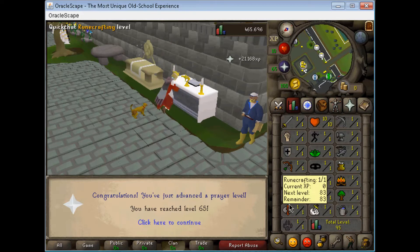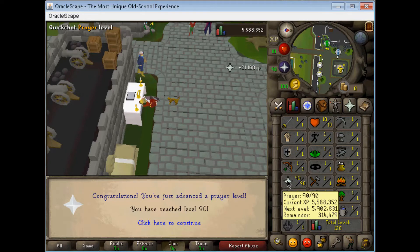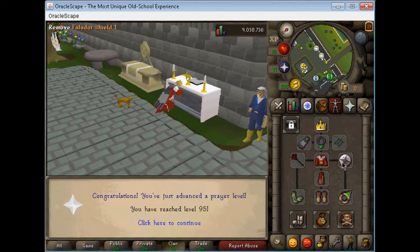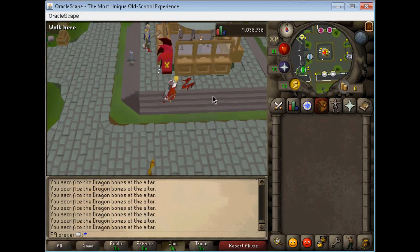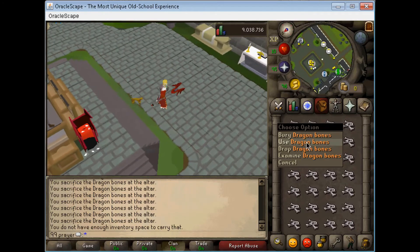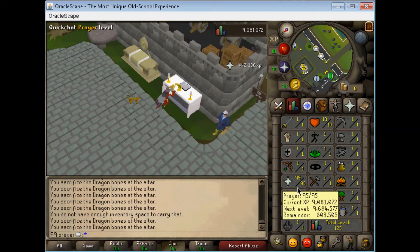I'll be back once I'm at 90 prayer — and I got 90 prayer now. I'll be back once I'm at 95 prayer and then I'll start my journey to 99 crafting which is also banked already. There's an item you get at the beginning of the game when you join — that's a valido shield 1. It gives you a prayer bonus and every bonus is welcome because it makes it a lot faster.